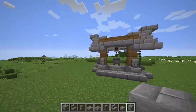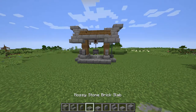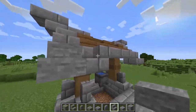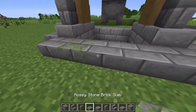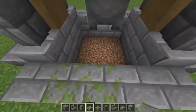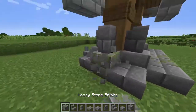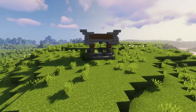Other than that, we need to texture this up. In my hotbar I have mossy stone bricks, cobblestone, and regular stone — I'm just going to go through and add some here and there for more texture. I'm going to stick with mostly mossy stone down at the bottom, as this is where all the moisture will be from the water. Let me do that and I'll show you what it looks like when it's all done.